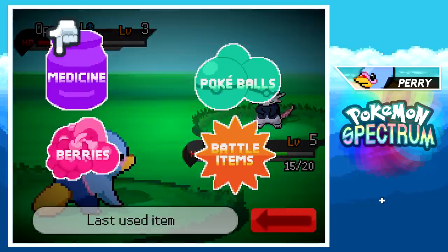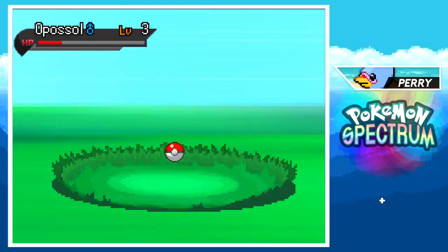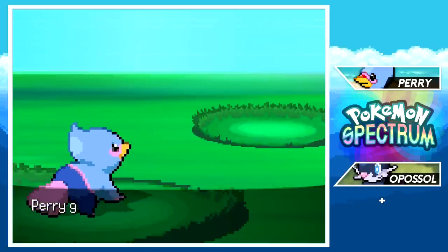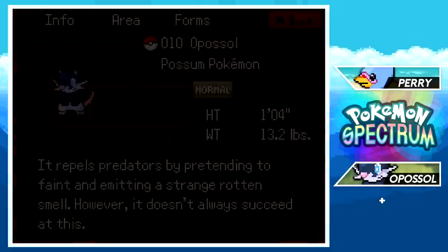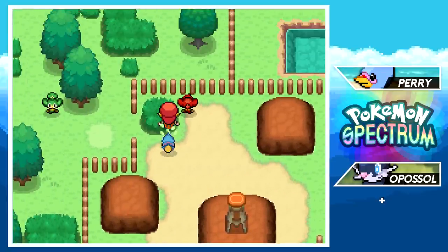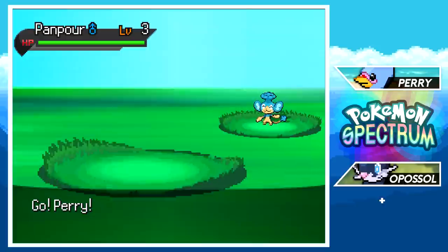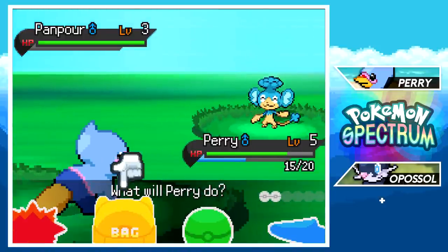I'm going to try to catch as many new Pokémon as possible to see all their info. We caught an Apostle! Its Pokédex entry: 'Propels predators by pretending to faint and emitting a strange rotten smell, however it doesn't always succeed.' So it plays dead and also smells dead — pretty much guaranteed to fool anyone. It could definitely fool me.